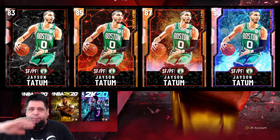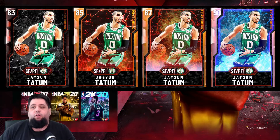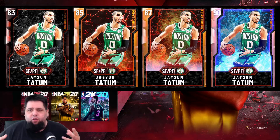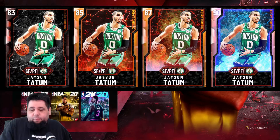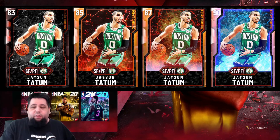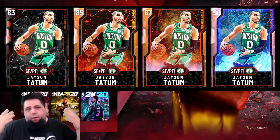Next game he has another 40-point game — back-to-back 40-point games, he's on a roll — it'll go up to that 87, so it looks a little bit more fiery. Then he has a game where he scores five points and it'll drop back to the 85. That's sort of how they're going to work it: great game, go up; bad game, go down; neutral game, stay where it is.